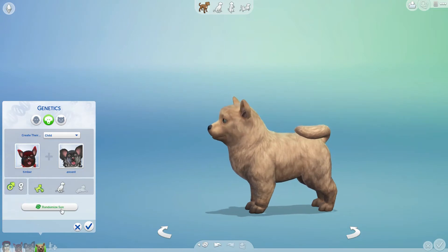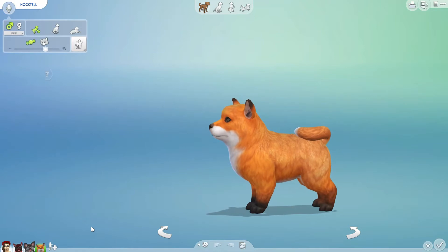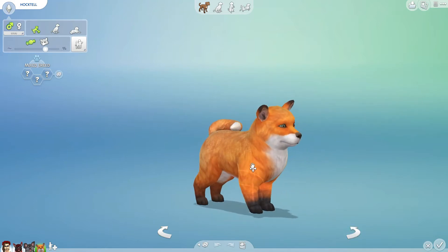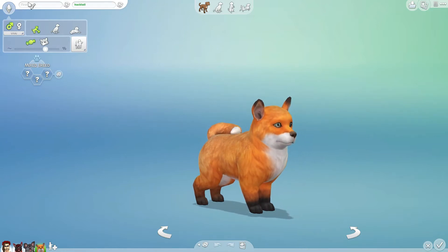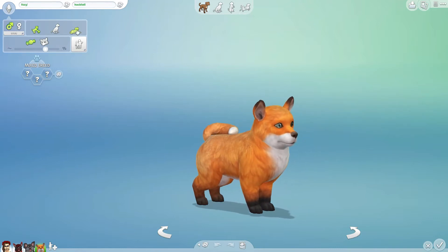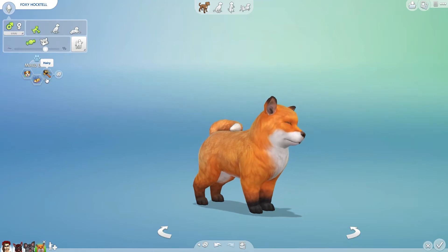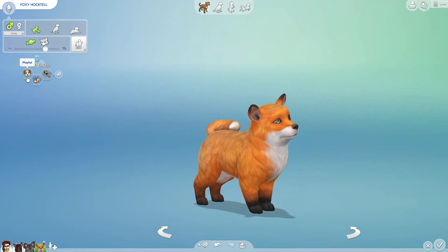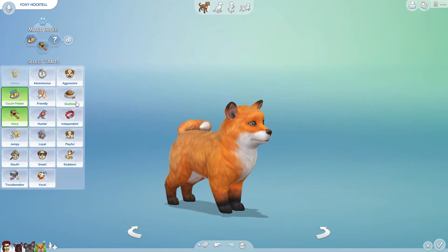Four times! One, two, three, four — it's a little fox. I did not expect this. I honestly did not really want a baby fox — no offense, Foxy, you're still really cute. I'm literally gonna name it Foxy just because. He's gonna be hairy, a couch potato, and playful. Instead of one of those traits, I think he should be a glutton.